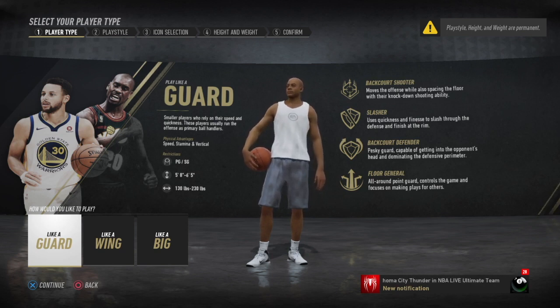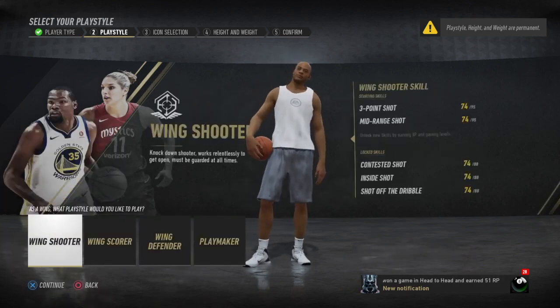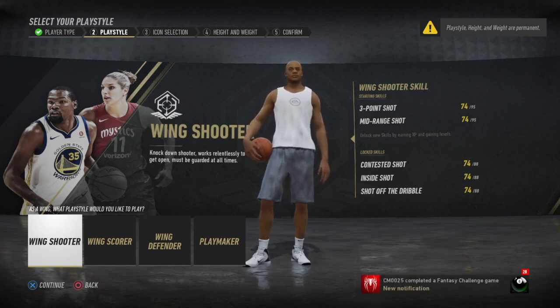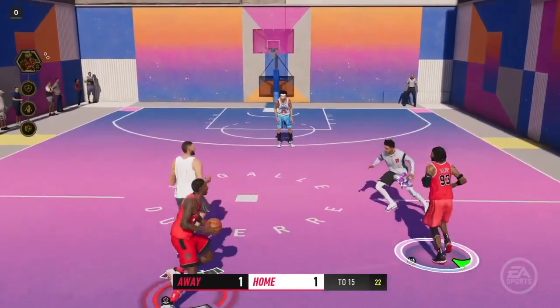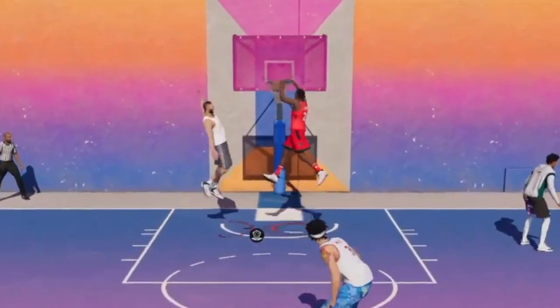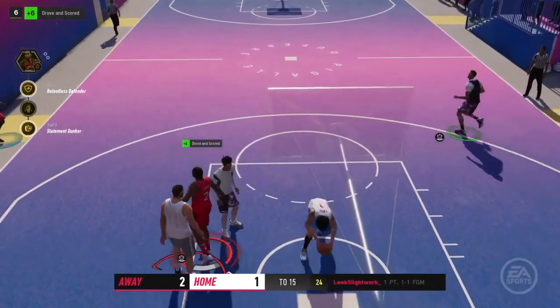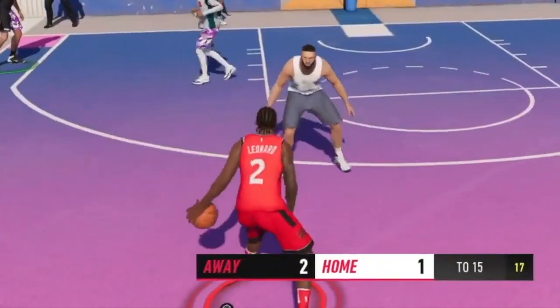First things first, what position am I going to choose? The Wing — because wings are two-way players. We want to select the Wing Defender. In Live 18, the wing defender actually had a dribble rating, but in Live 19 they had no dribble rating. You gotta find a way to do what you want to do with these player styles.